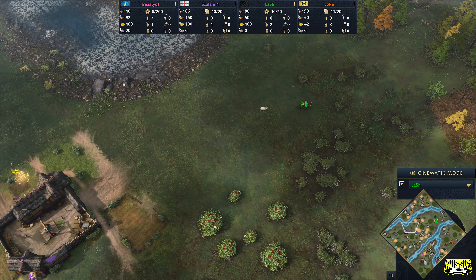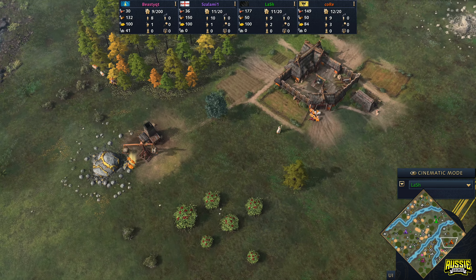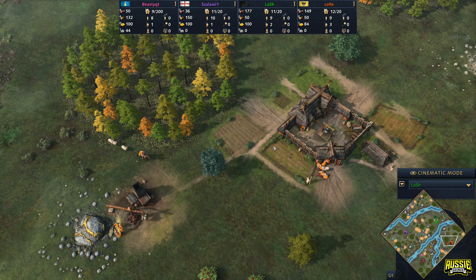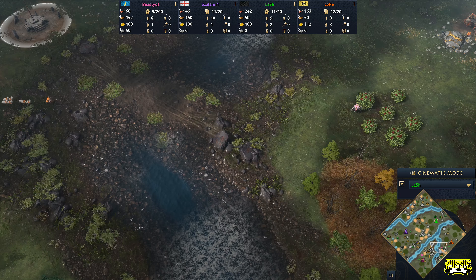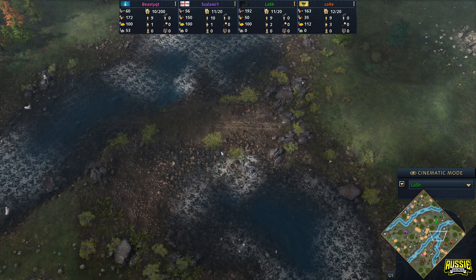One of the things to note about a map like Mega Random is obviously when it comes to this spawn, it's kind of like the Danube River — you'd get random islands just spawning in and out like this. We've got some interesting crossings down here for the close spawn on the south side. I would expect players to be aggressive early, making sure they get walls up here. When it comes to the north, there's a nice safe crossing here for Lash and Core. Over on the other side though, we've got a double crossing which is gonna be very difficult to hold.